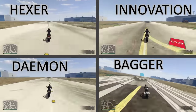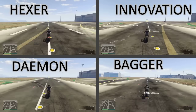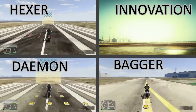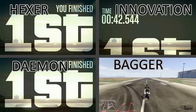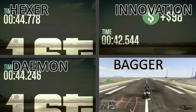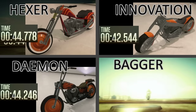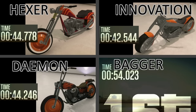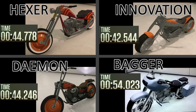Finally, we're down to overall performance. The Innovation is the first one to see the finish line, which is what we expect at this point. So the Innovation is first, followed by the Daemon and the Hexer, each one close together, and the Bagger very, very far behind. Time-wise, the Innovation beat the Daemon by almost two seconds, and the Hexer is about half a second behind the Daemon. The Bagger itself is 12 seconds behind the leader, so don't quite know what you'd be driving the Bagger for.